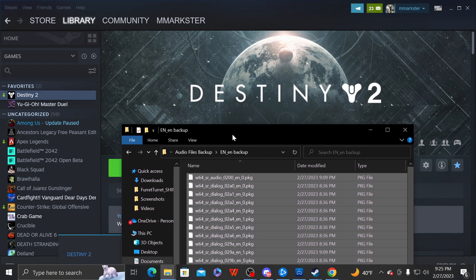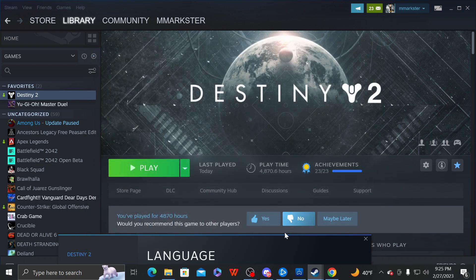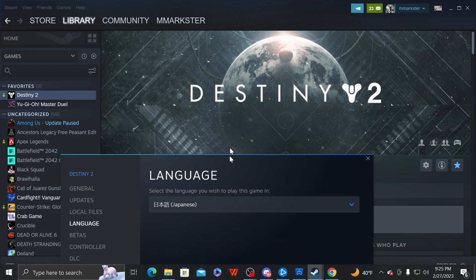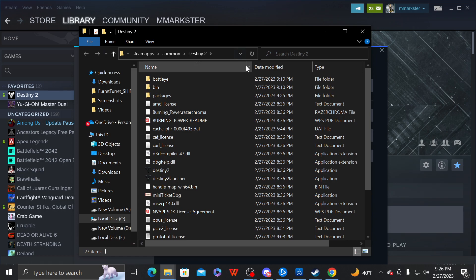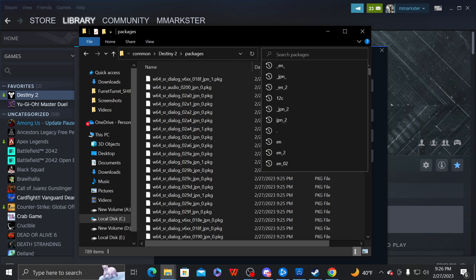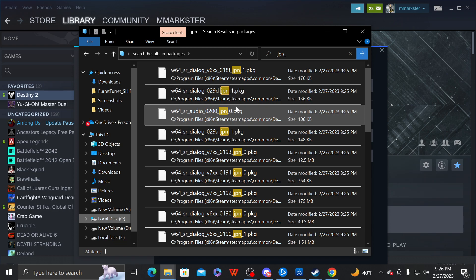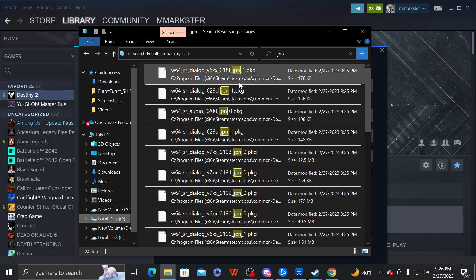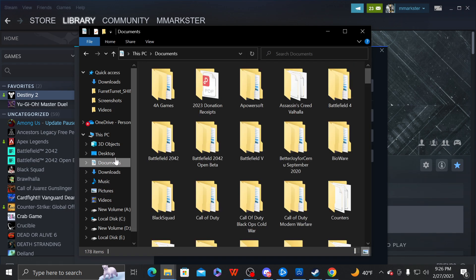Now that the game has downloaded the Japanese files, we're going to close this and open up a new file explorer for where the files are. So you go to packages, and here are all your Japanese files. In the search bar, type in underscore JPN underscore. And now we have all our Japanese files. Click Control-A, copy, and put them somewhere in a safe place.